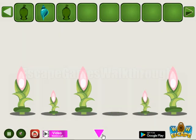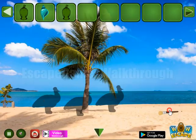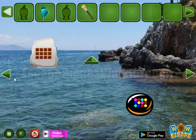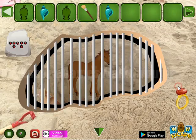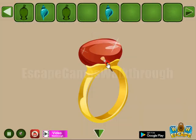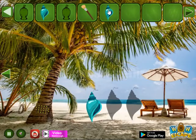And one more bag we have got. Then let's walk here. Take this brush up there. Take the shell. Here's the ring, so we can do nothing with it. And go back again. Shells — we have found all three of them.